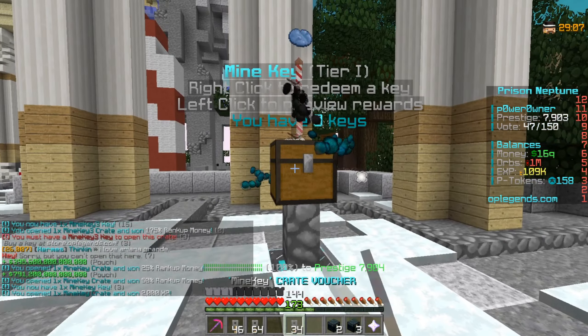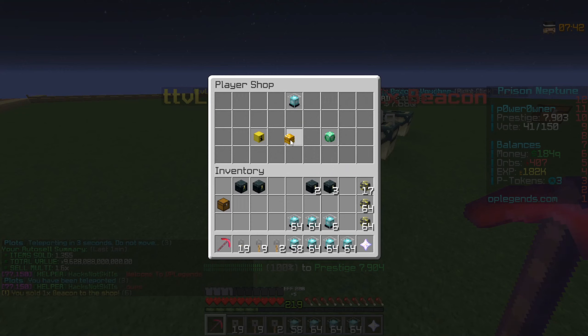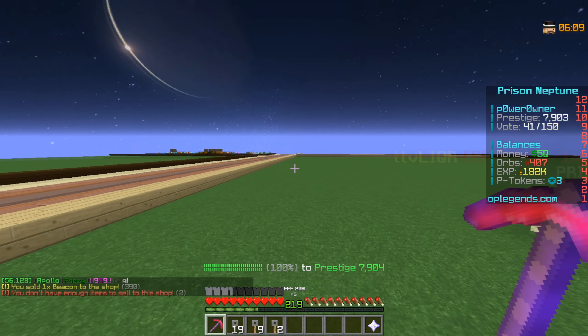It looks like the best shop has cleared out and they're no longer here, so we're going to this one instead. He's buying beacons for 15 quadrillion each, but the shop owner is out of money — it might just be a bug. We're going to have to sell them individually, and after all that we have 5 BQs, which is a lot of money.